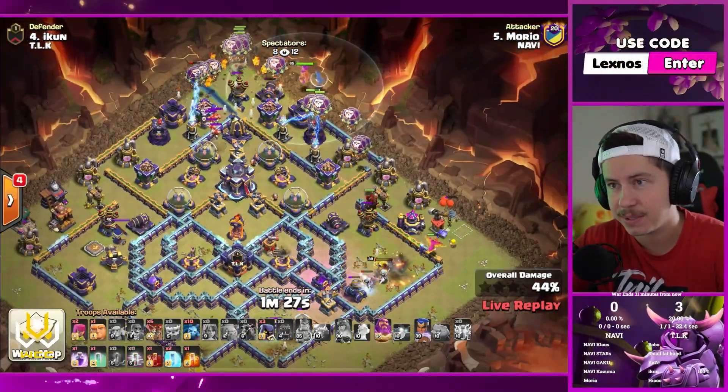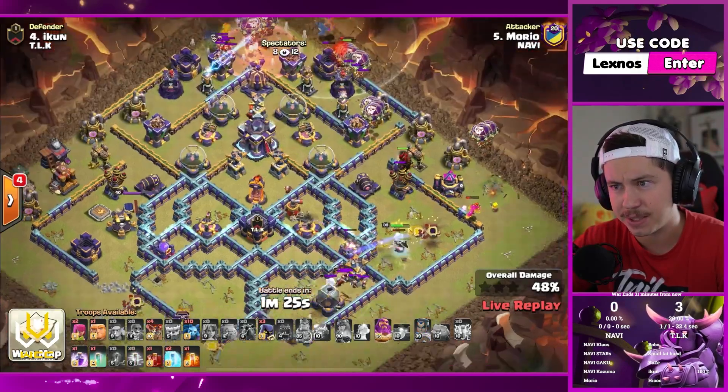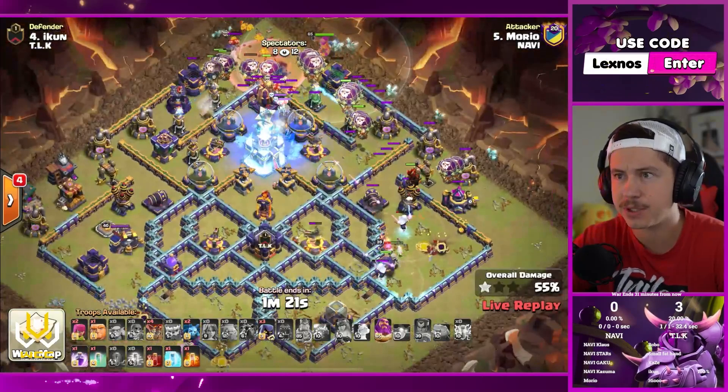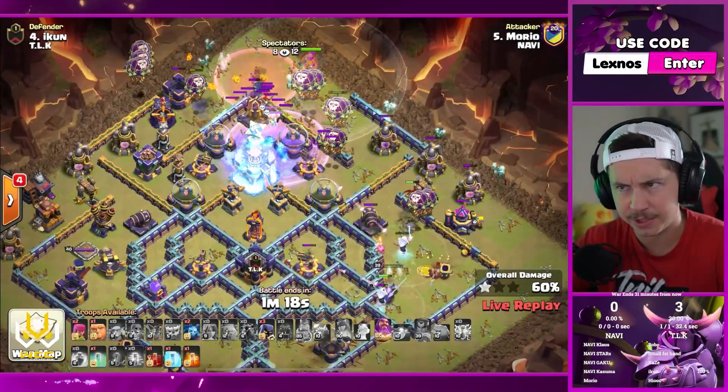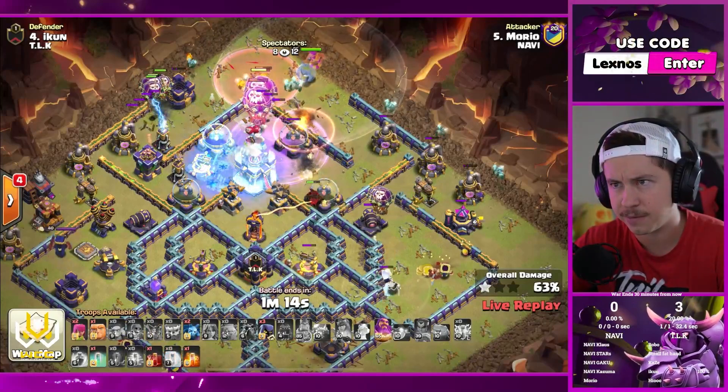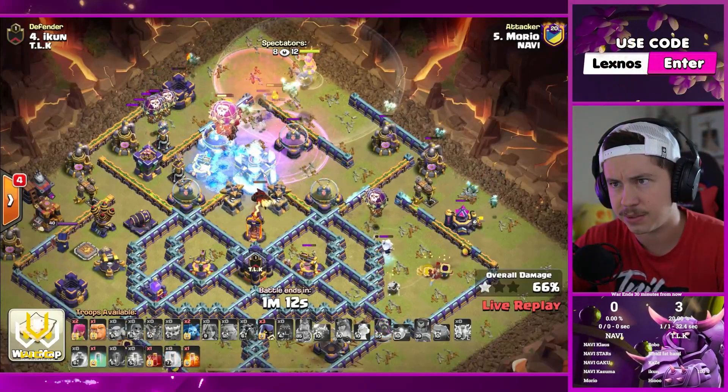Lalo from the top. Got to get into the town hall — town hall's not awake yet, but hopefully soon. He's got the poison spell but he's not going to use it — save it for legends later. Freeze the town hall, haste on the monolith, get ready to rage. That freeze felt a little late. He's got a one star.